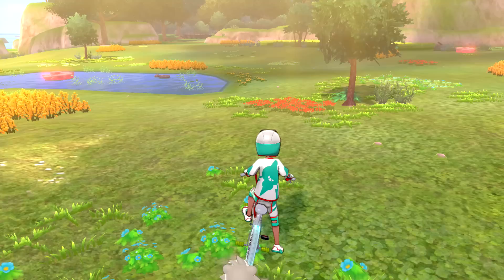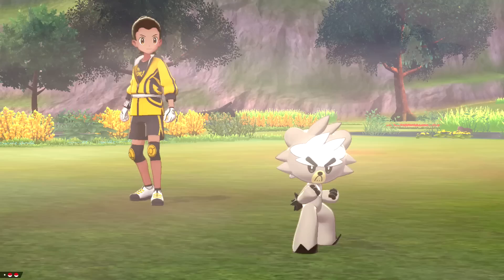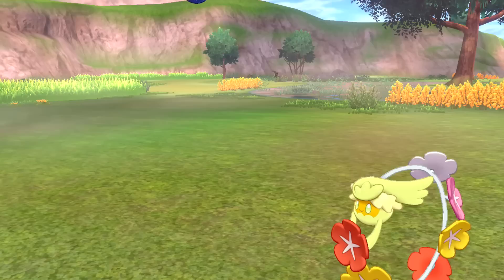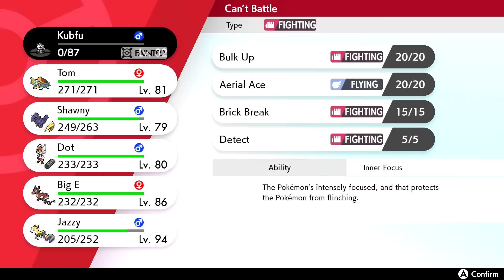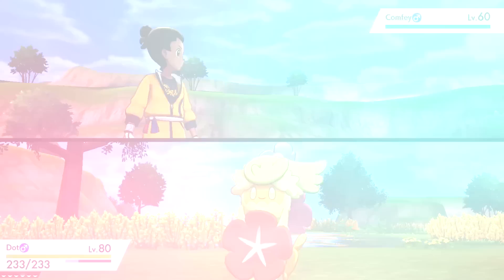What else do we have around here? Oh, it's a Comfey - wasn't this in Sun and Moon? It looks like a little necklace Pokémon. Let's throw out a Quick Ball. The streak of critical throws is broken - and it jumped out! They're going to use Play Rough. Oh no, Kubfu is down! We'll use a Revive on him right away so he can still get experience from this battle.